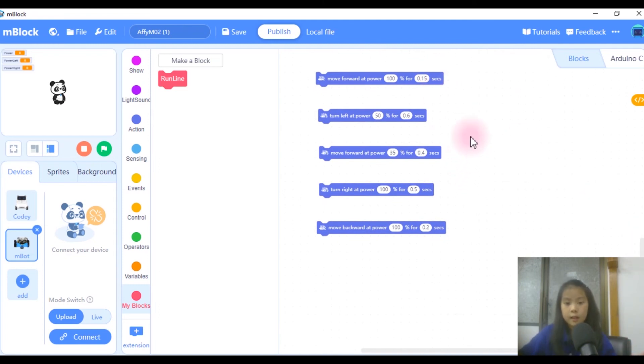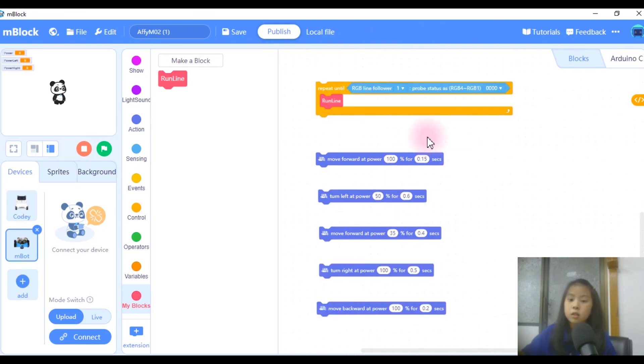So when you press it and it's released, it's going to start the actual code. This is the first section — it's going to run line until that black circle, which is 1-1-1-1. And it's going to move forward at power 100 for 0.2 seconds so it can cross the black circle.